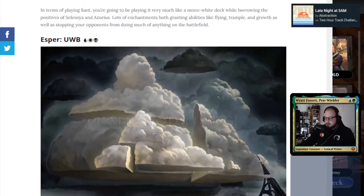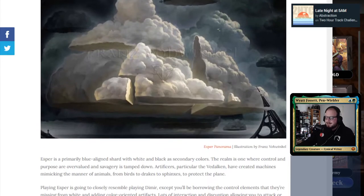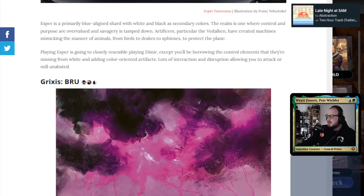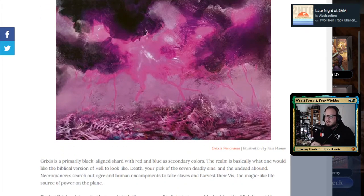The next combination is Esper, which is blue-white-black — a little more control with life gain and life steal from the white-black combinations. After that is Grixis, which is black-red-blue. That's interesting because you've got lots of sorceries and aggro with the red-black combinations, and then blue control. Grixis decks can lean toward blue creatures and black zombies, or if you want to go full aggro, there are great aggro cards in all three of those colors.